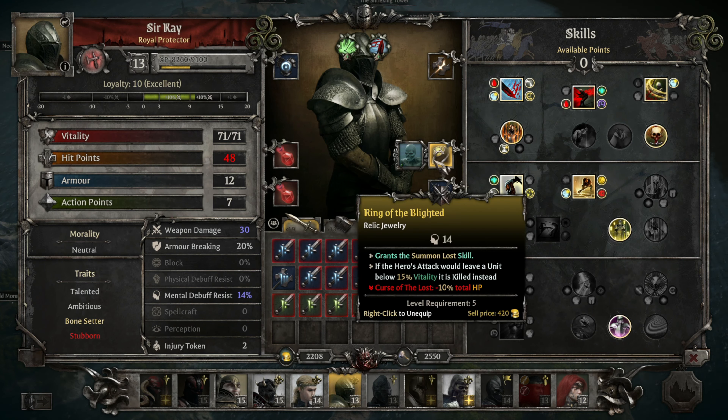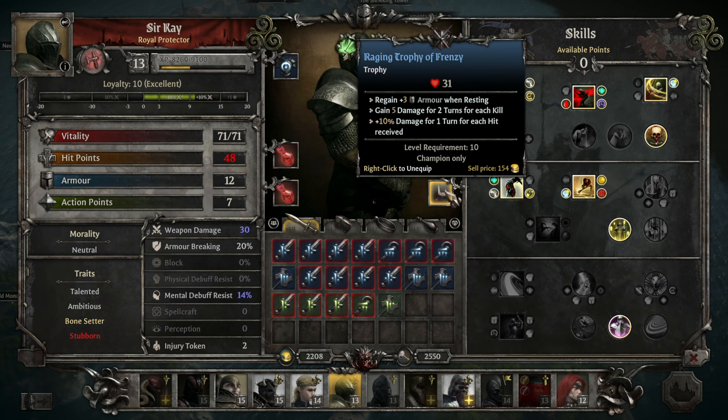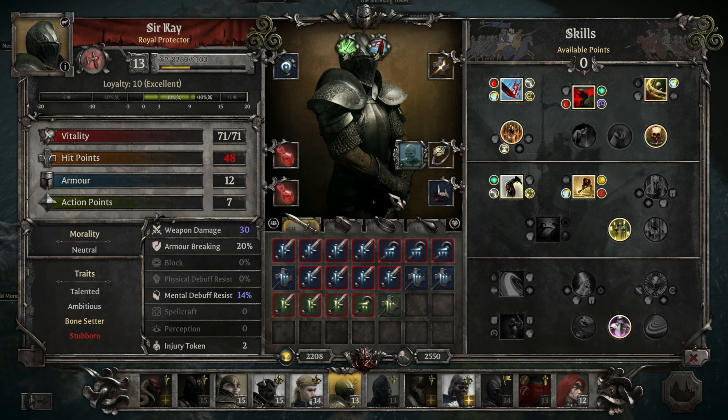I'm giving him the Summoning of the Lost and the Culling. And then here we've got the Raging Trophy of Frenzy — gaining armor on Rest, gaining damage for 2 turns on each kill, and 10% damage for 1 turn for each hit received.